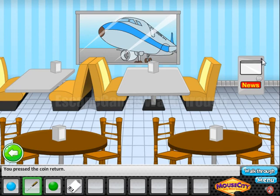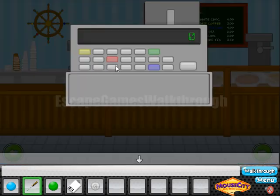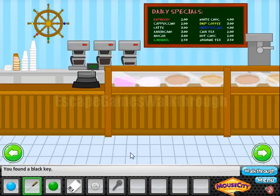Behind one of the tables we can find an access card, and also here we can find a coin. Looking at this color text and the prices, arranging these colors according to price we have red, green, yellow, blue. Let's open the door — we've got the key.